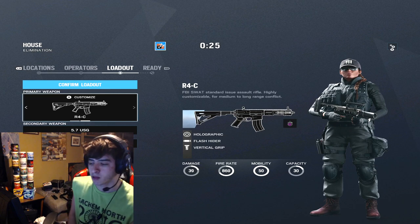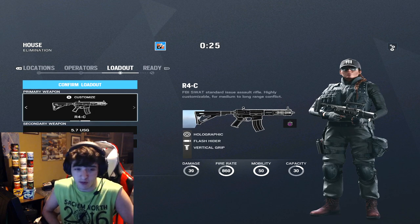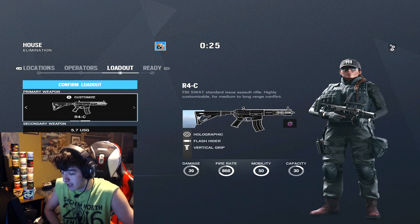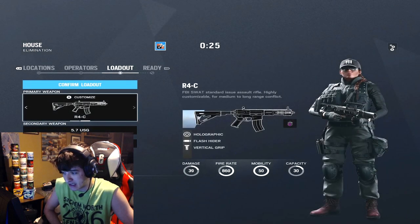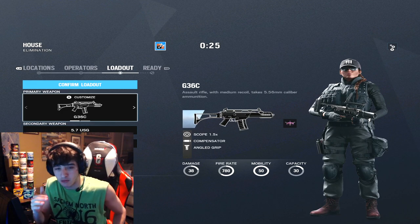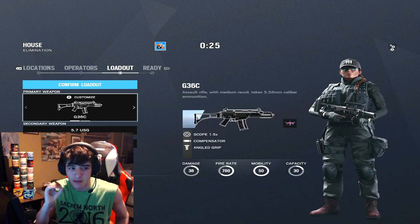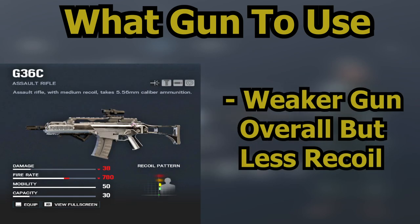Starting off, let's look at what Ash has. She has the R4C, which is a very good gun and the most common weapon you'll see people run when playing Ash. It has 39 damage, 860 fire rate, 50 mobility, and 30 capacity. She also has the G36C, which is a great weapon as well. With the new nerf coming to the R4C, I think people are going to start using the G36C way more. People who struggle with the R4C's recoil patterns will probably go try the G36C.